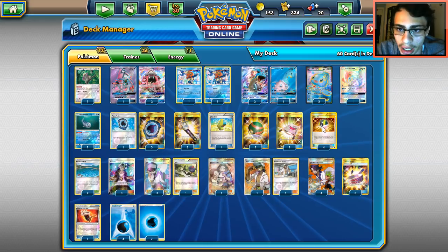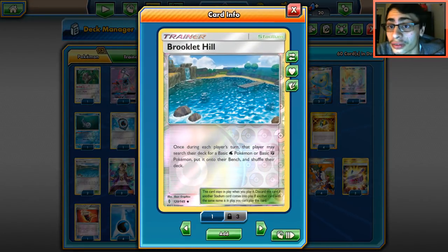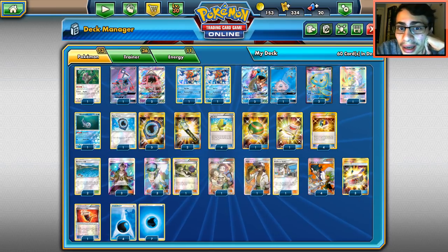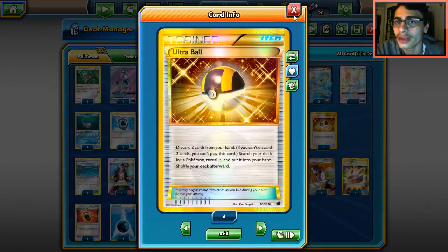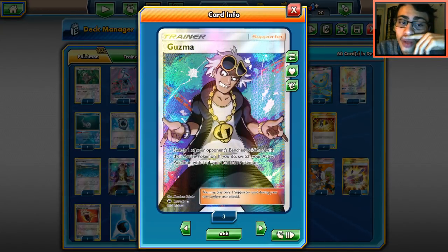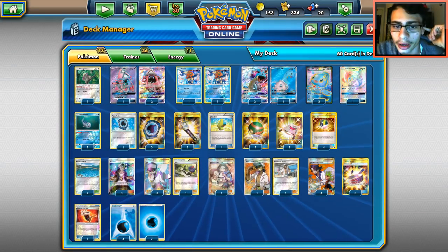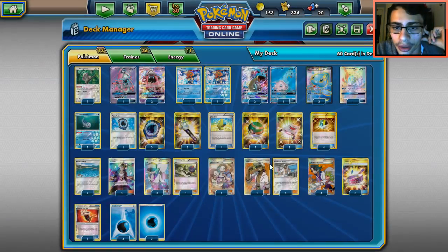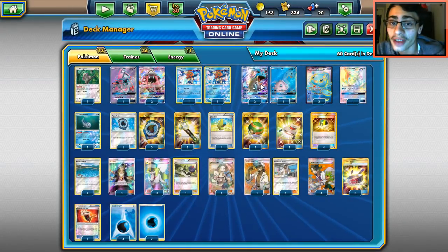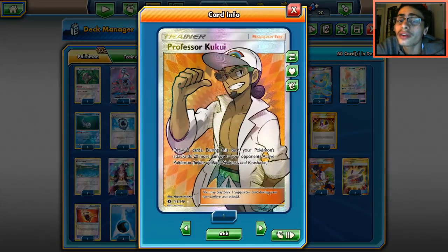One Stretcher to get back Pokemon. Four Ultra Balls to search. Two Brooklet Hills — unfortunately cards like Rough Seas and Dive Ball are gone, so Brooklet Hill will have to do. Rough Seas is a pretty big loss for Waterbox. Ultra Ball is fine if you need to discard waters for Aqua Patch. Three Guzmas, four N's, four Sycamore for draw support, and one Pokemon Fan Club to grab two basics. Fan Club is much better than Brigette here.